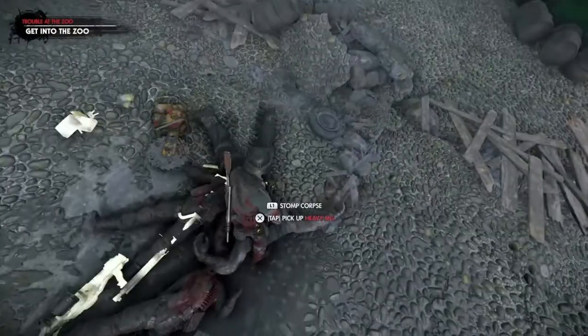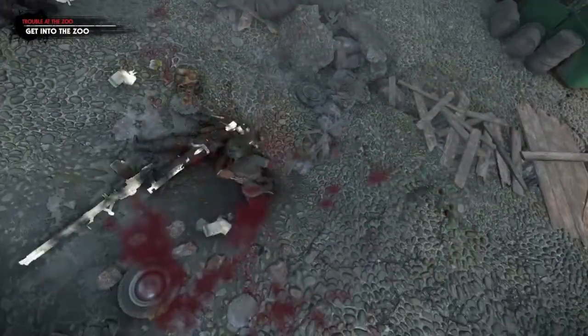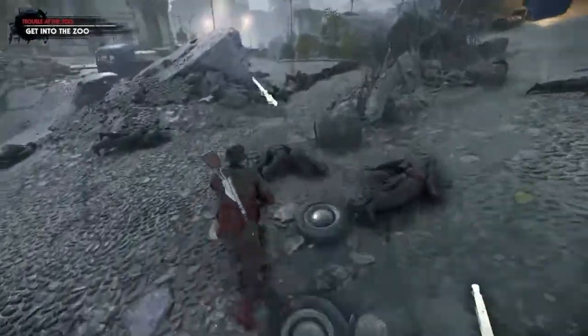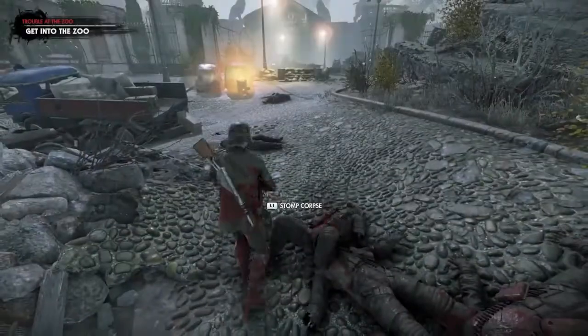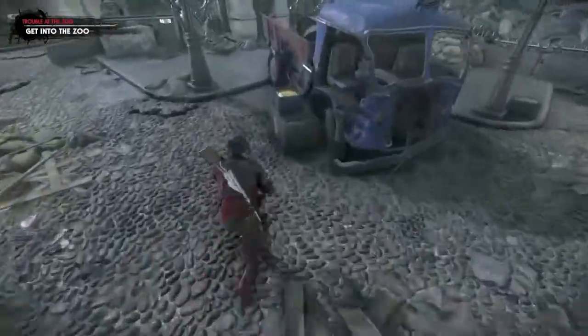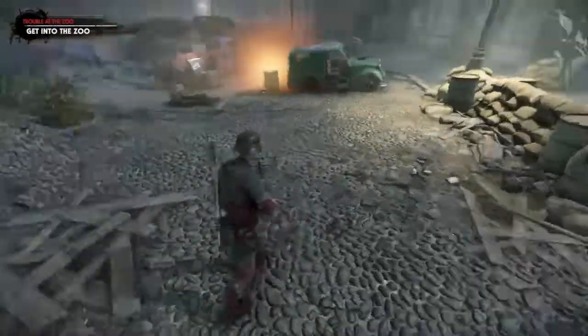I was able to get three regular frag grenades, but as I stomp the corpse of this gunner his grenade actually fell through the ground and I wasn't able to get it. So I decided to go ahead and grab that shot grenade anyway, just to have full grenades on hand for the next area. I also equip it so it's the first one out of my inventory.